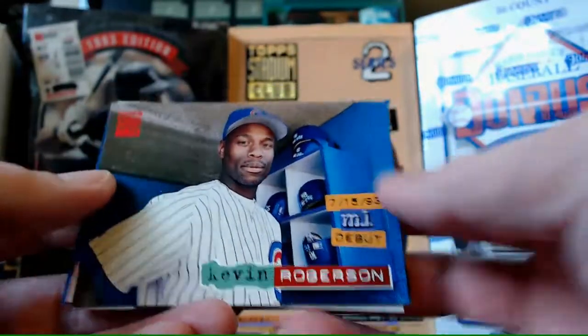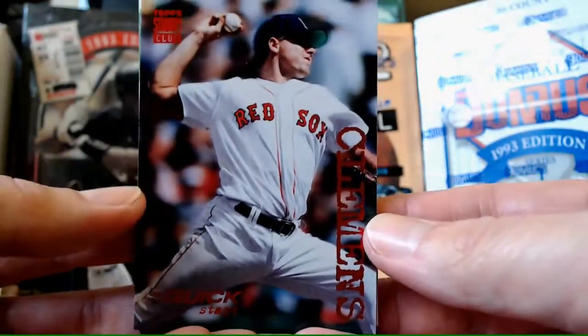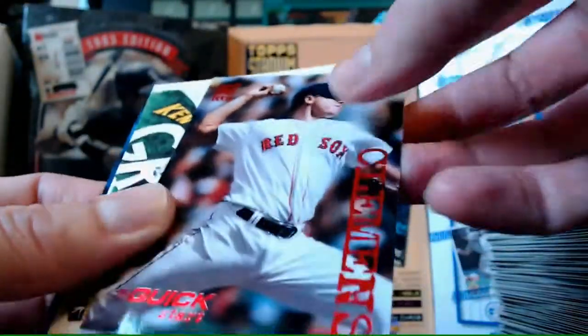Kevin Robertson debut. Quick Start - Roger Clemens! That's a cool card, I like that. Always take Clemens. Used to collect Clemens. I think everybody collected Clemens unless you hated them.